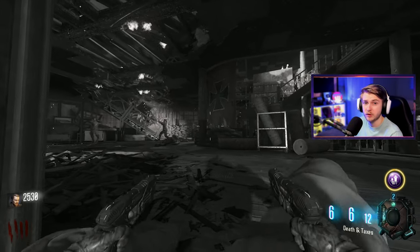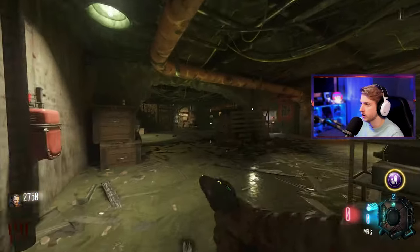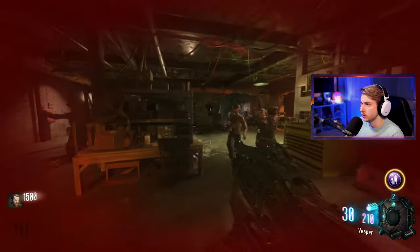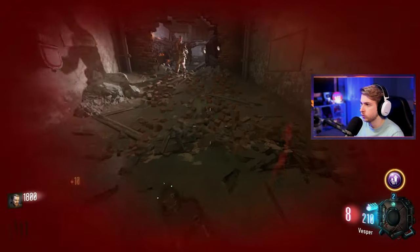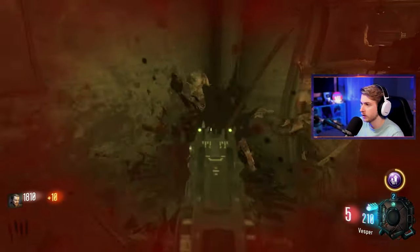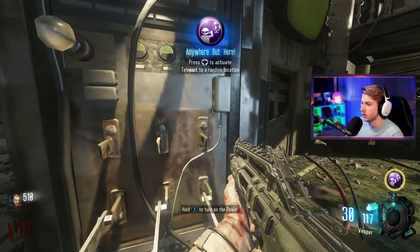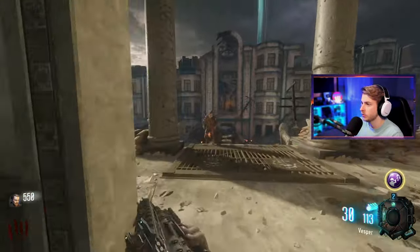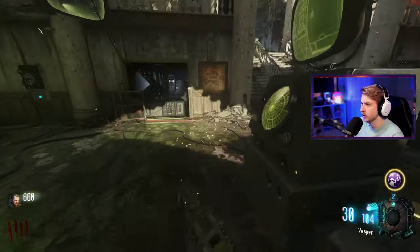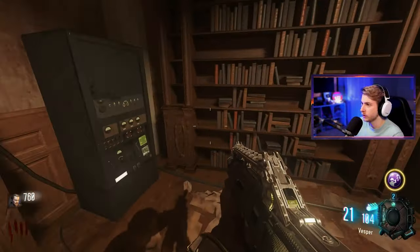Absolutely big brain plays over here. I'm out of ammo — but there is a gun down here. Please don't kill me. Thank you. Zombies, please do me a favor. Oh, that's zombie blood. We have a shield part right here — let's grab that. Let's work our way over to power, throw power on. What's going on, GLaDOS? Now let's keep looking for some more shield parts.